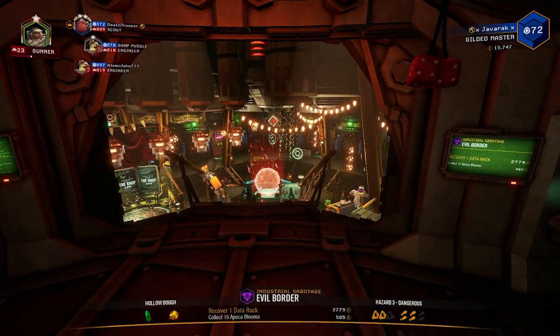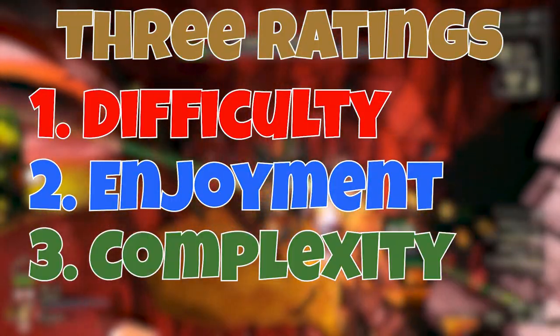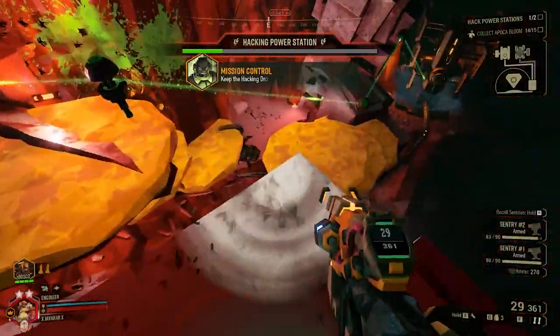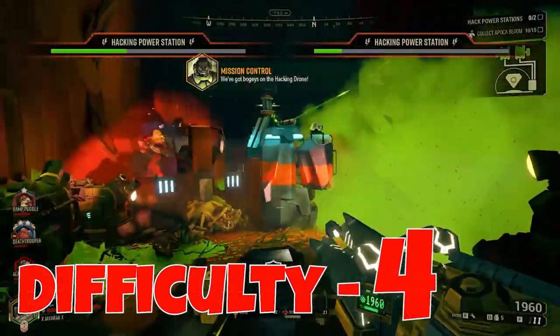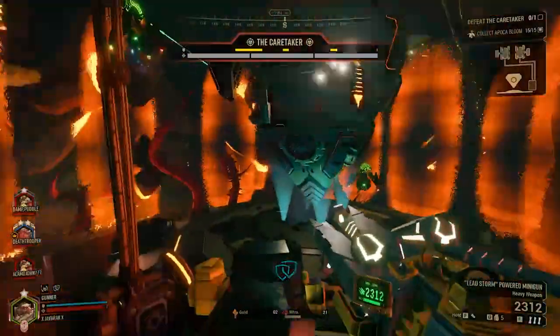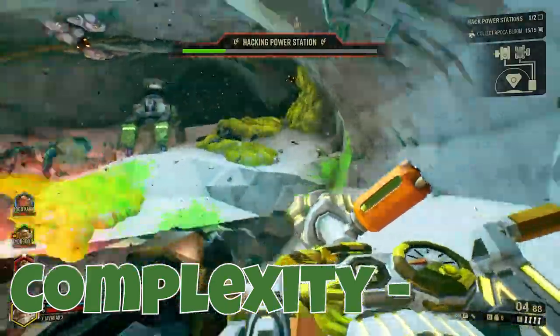Now let's talk about where industrial sabotage stands compared to other mission types. Each mission type gets three ratings: difficulty, fun, and complexity, each from one to five. For difficulty, I'm giving it a four — there are many phases, the Caretaker fight can be really challenging if not taken seriously, and keeping the Haxy drone secure while managing everything at once is difficult. For complexity, it also gets a four — many steps and phases require constant team attention.